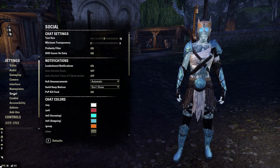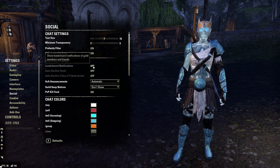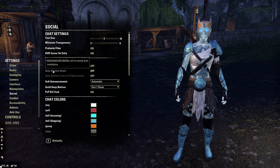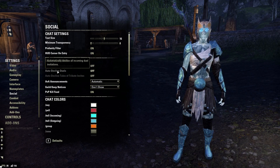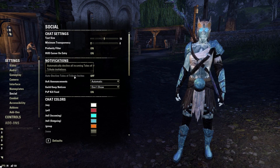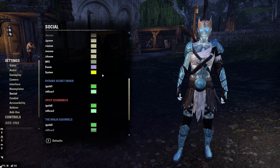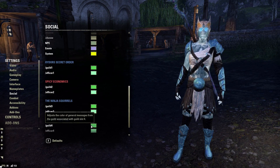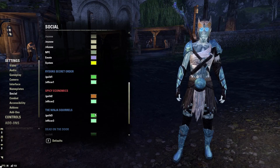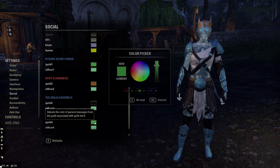Next, go to Settings and under the Social tab, under Notifications, turn off Leaderboard Notifications. This will get rid of those pesky notifications when one of your friends beats Maelstrom Arena or something. The next two — Duel and Tales of Tribute invitations — are player preference; you can turn these off if you don't want them. Scrolling down in the Social tab, another handy setting is being able to change guild chat colors. If you're in multiple guilds, setting a specific color for each makes it much easier to distinguish them.